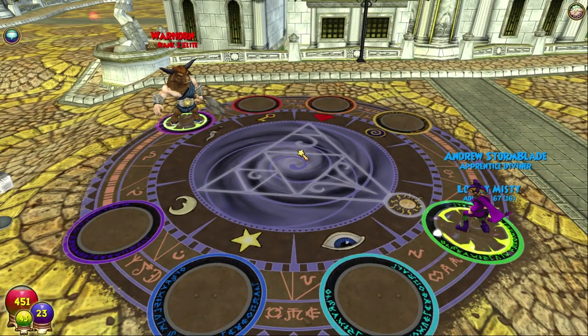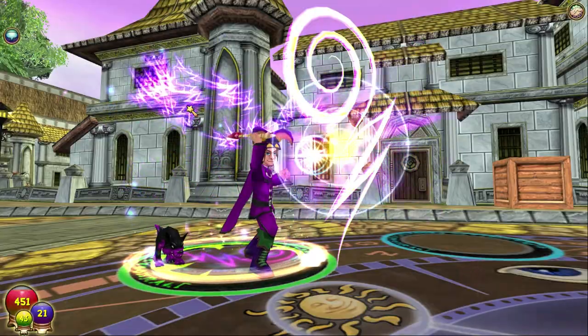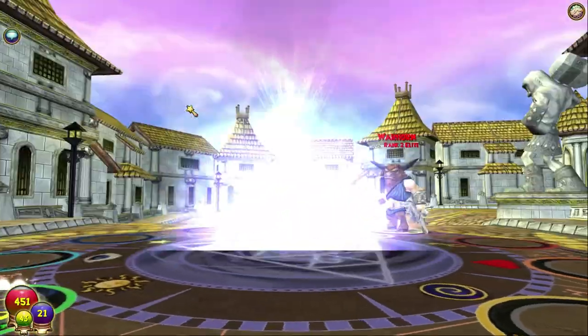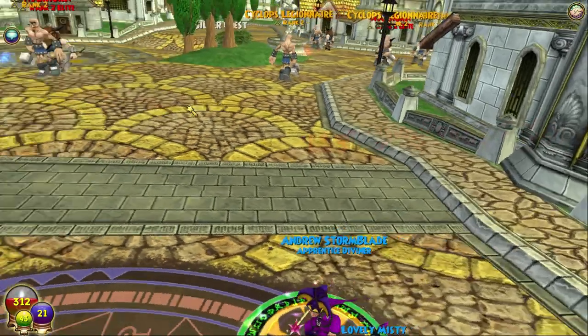If I'm doing that, it has to be kind of all cut up, like these walkthroughs are — all cut up into parts of just the best bits. Two fizzles in a row, what is this? What is this witchcraft?